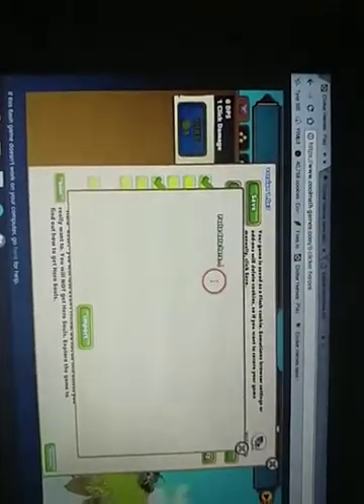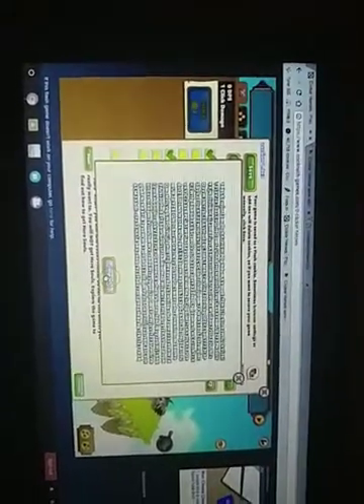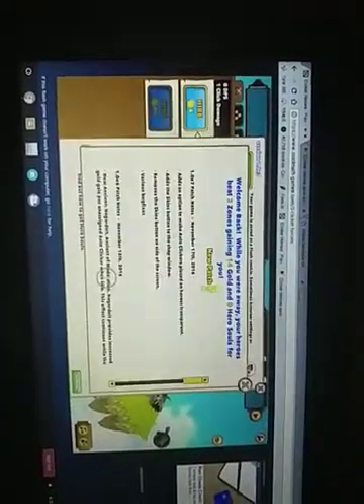Decode, and then Encode. And then it pops up here with a new code. And you Control C that one. Go back to Clicker Heroes, hit Import — as you can see right there. I'm still on Clicker Heroes. Click Import, do this, delete that, hit Control V, and you hit the Import button. Make sure you do not hit Enter. And as you can tell, I have as much money as I can.